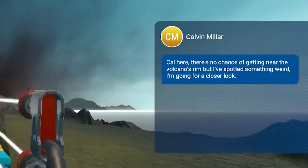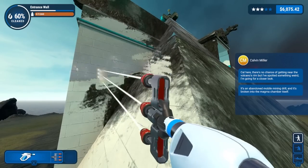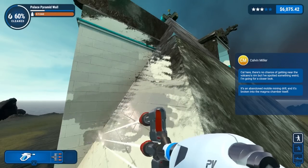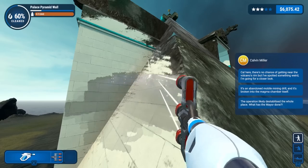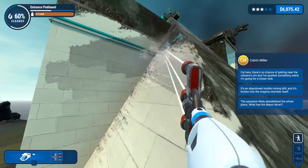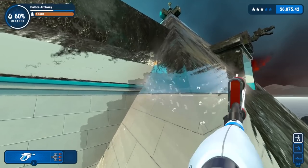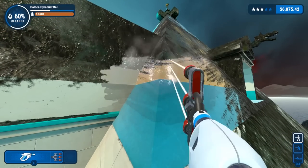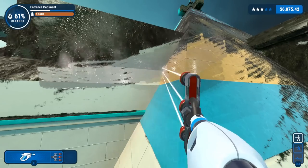There's no chance of getting near the volcano's rim, but I've spotted something weird — I'm going for a closer look. Calvin, you are dumb. It's an abandoned mobile mining drill. Wait, so we did do the drill — I almost forgot about that. But we saw it in the painting as well. It's broken into the magma chamber itself. The operation likely disabled the whole place. What has the mayor done? Well, the mayor got out of here a long time ago, if I remember correctly — so he knew something was going to happen.